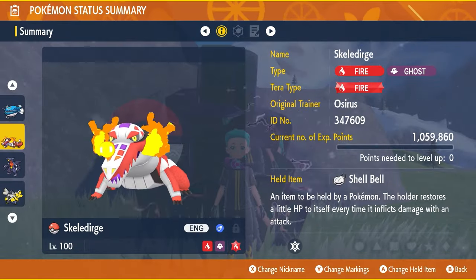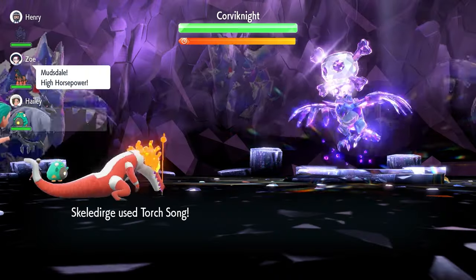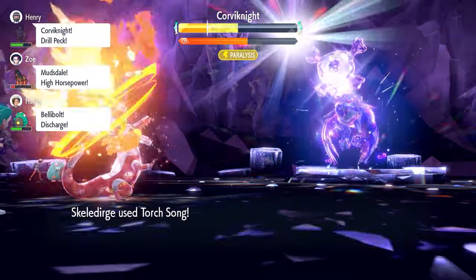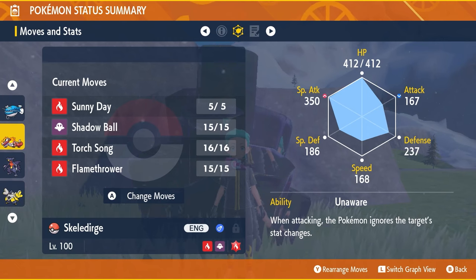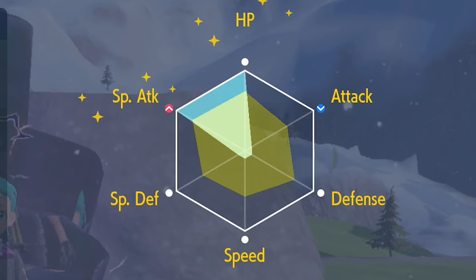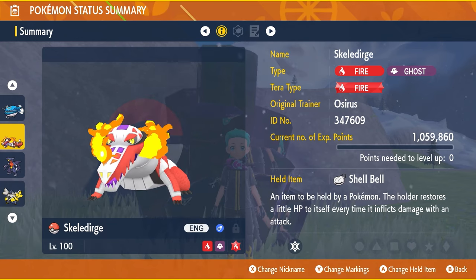The next build for Corviknight is Skeledirge, with a Fire tera type and Shell Bell as the held item. The moveset is Sunny Day, Shadow Ball, Torch Song, and Flamethrower. The basic idea is to spam Torch Song — every time you use it, it boosts your Special Attack. When stats get nullified, go for another set of Torch Songs, set up Sunny Day, Terastallize, and then spam Flamethrower. Shadow Ball is there as coverage if a different tera type makes it more effective. Critically, like Dondozo, Skeledirge has the Unaware ability, ignoring Corviknight's stat boosts. EV spread is 252 in HP and Special Attack with a Modest nature, remainder in Defense.